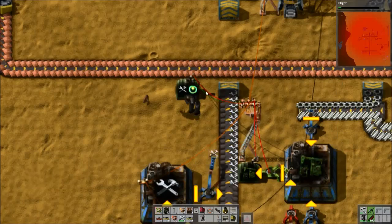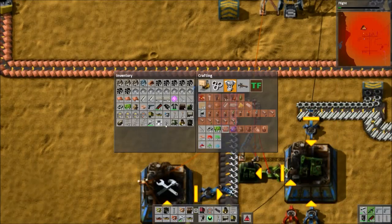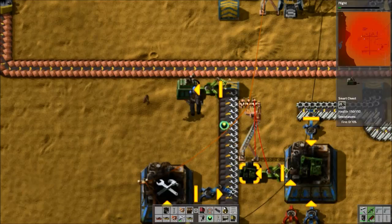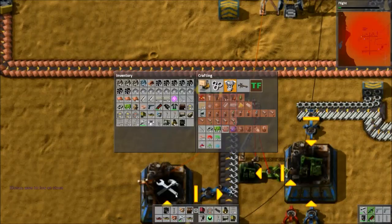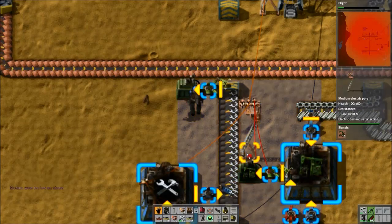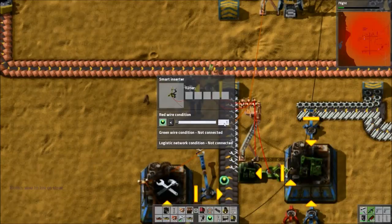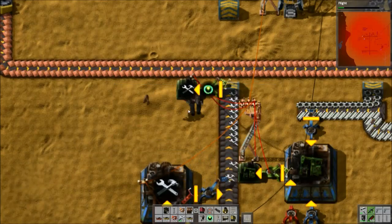Okay then, screw you. Repair packs I can just run along and get if I need them. So I'll just have one guy. I'm not sure why that didn't work. Do I seriously lose my wires? Wow, I didn't know that. So you just lose your wires when you get rid of it. Interesting — you learn something every day. You can only pick these up. I hate you.